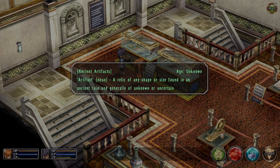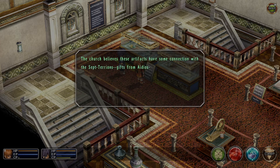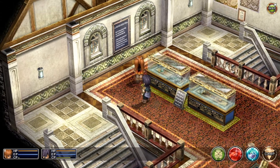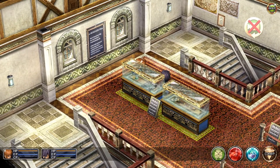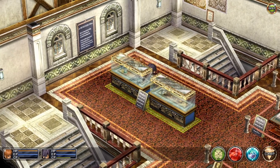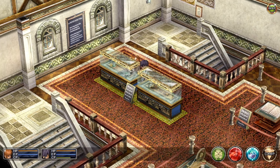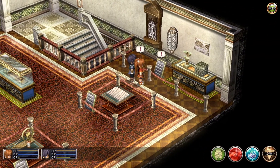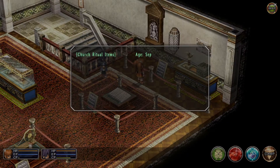Ancient Artifacts, age unknown. Artifact — a relic of any shape or size, found in an ancient ruin, and generally of unknown or uncertain purpose. The Church believes these artifacts have some connection with the Septarians, gifts from Aedius, and their recovery is one of the duties that the Church fulfills. Artifacts are said to have supernatural powers, but those on display here are all ones that have since lost said powers and are no longer functional. Let's see what do we have — that's a staff, is it a cup? It looks like a vase. A floor tile or whatever. I'm pretty sure this is supposed to be a book. The great floor tile — the bringer of destruction and doom! It could be a trap, you don't know.